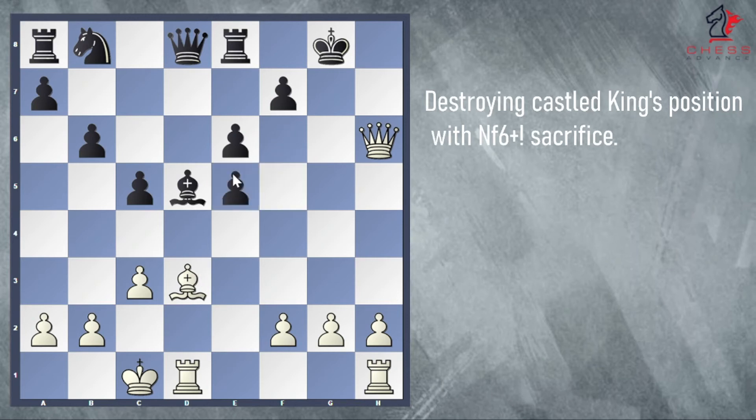For example, if pawn takes pawn, white goes bishop h7 check, king h8, bishop g6 check, king g8, queen h7 check, king f8, and queen takes f7 — checkmate. So in this position, black should play pawn to f5, blocking the bishop from the h7 square. I could have played g4 here and completely destroyed black's king position very quickly — the idea being to take on f5 and bring a rook to g1 for checkmate. But I was planning to sacrifice my bishop and played bishop takes on f5, still threatening checkmate in four with bishop h7.